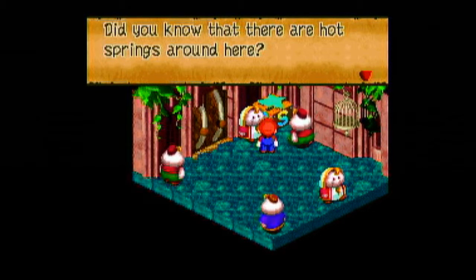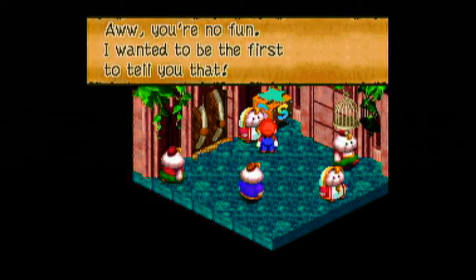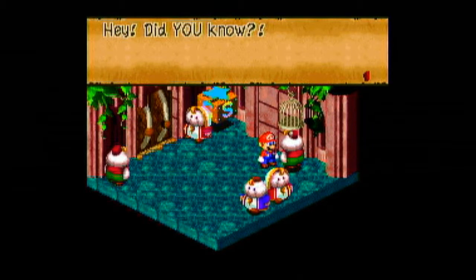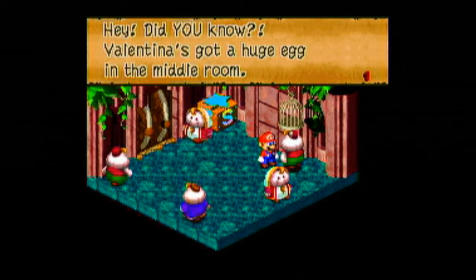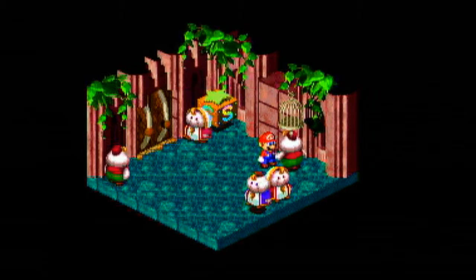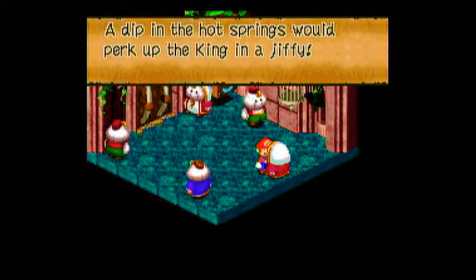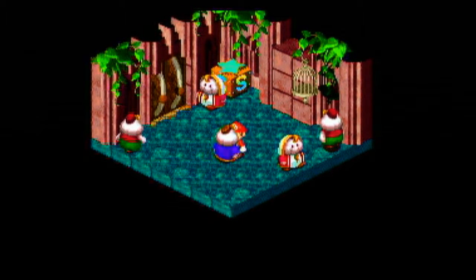Did you know there are hot springs around here? Because of the royalty and all that. Valentina's got a huge egg in the middle room — it spits out eggs from time to time, and sometimes when you shield yourself the eggs will ricochet off of you. A dip in the hot springs would perk up the king in a jiffy.